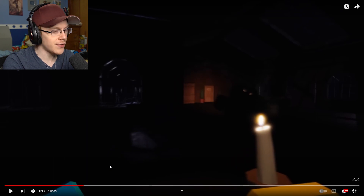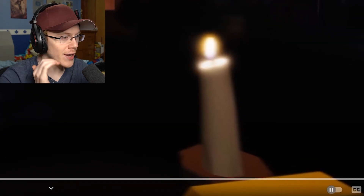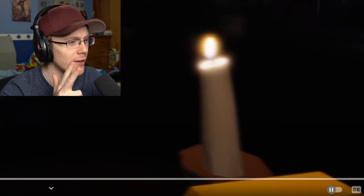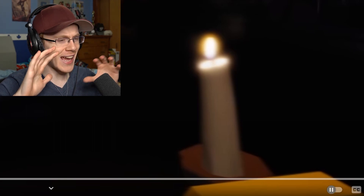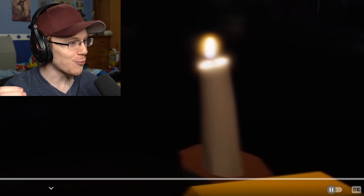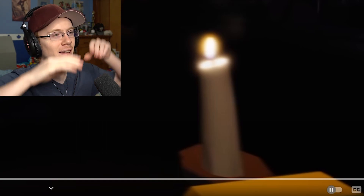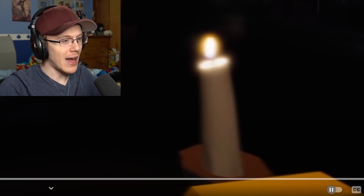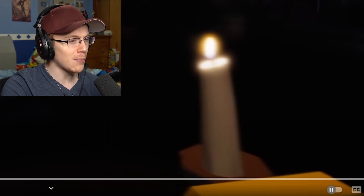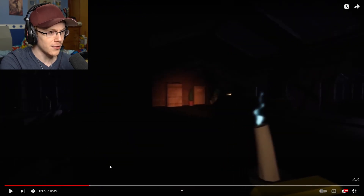In our next interesting section, we've also got a new light source: the candle. So we've got the lighter, the flashlight, and now the candle. I'm curious where the candle fits into the hierarchy of lights, because it really doesn't seem too terribly bright. The lighter lights up a bubble around you and the flashlight lights up a cone in front, but this doesn't seem super bright at all, and it even goes out — you can see the smoke rising from it.